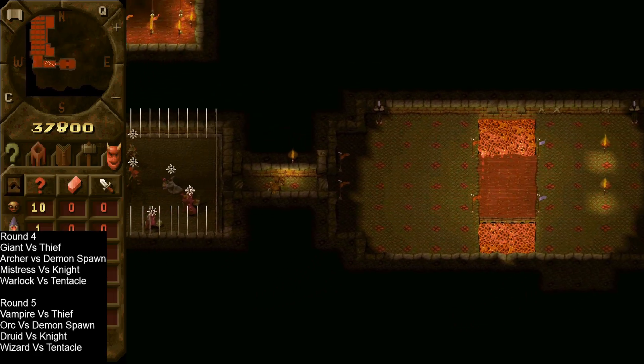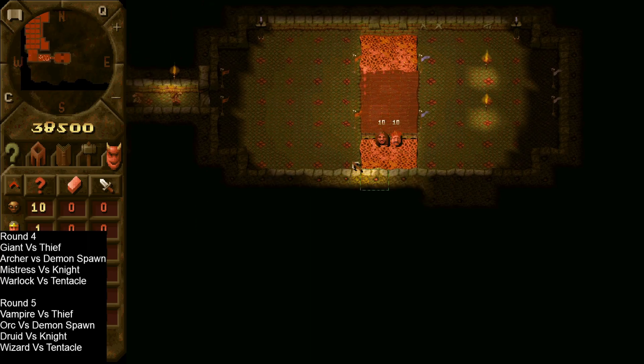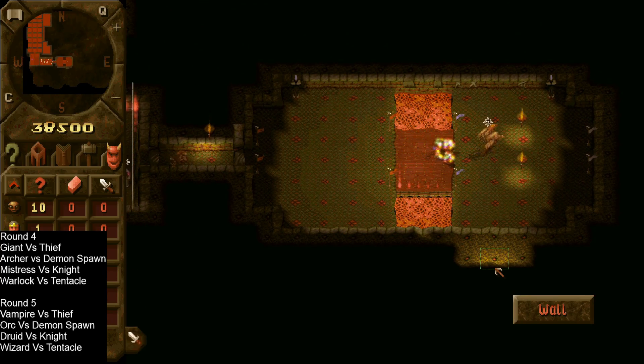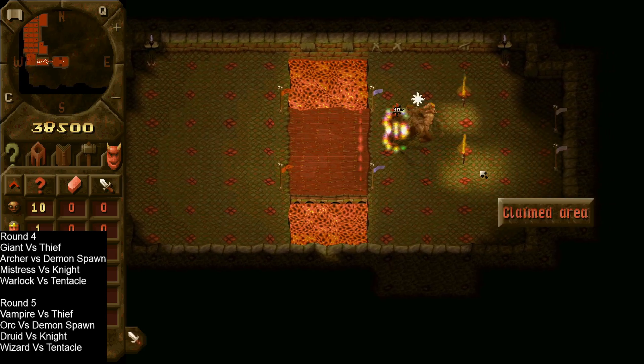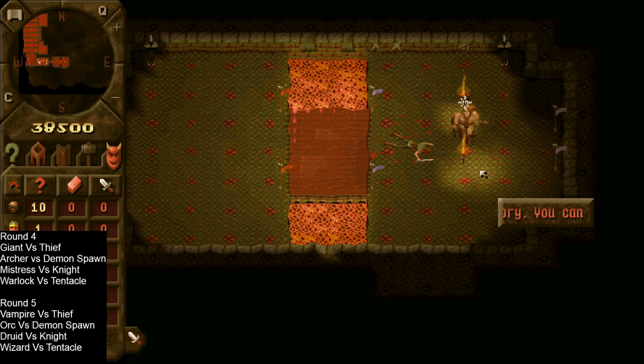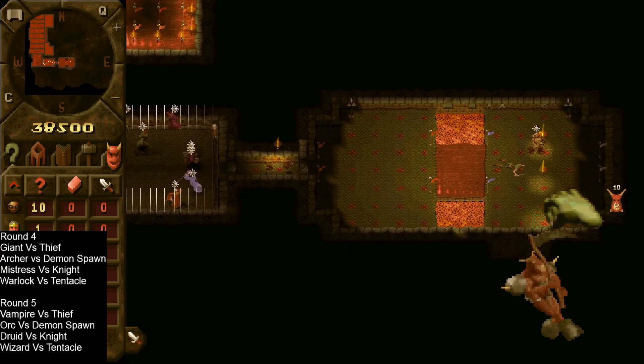We'll do the giant versus the thief first. The thief does have the protection. The giant has the speed which he gains at level 10. Looks like the thief has quite high dexterity, missing quite a bit, but the giant has finished him off quite quickly. We've got the horned reaper in here to finish him off.